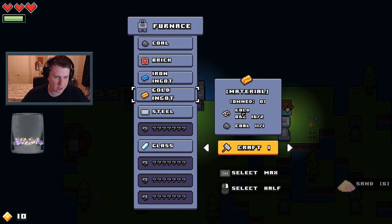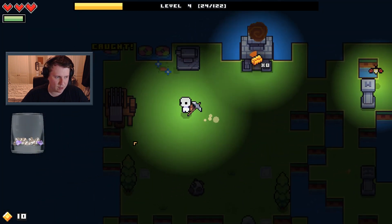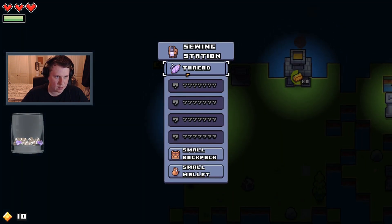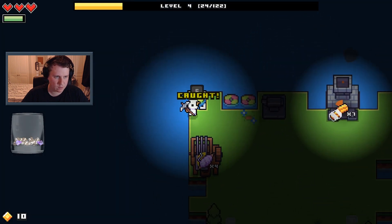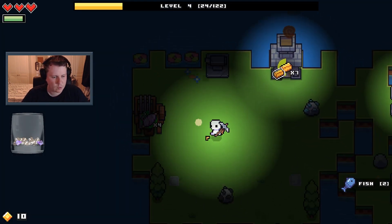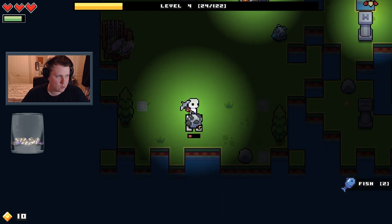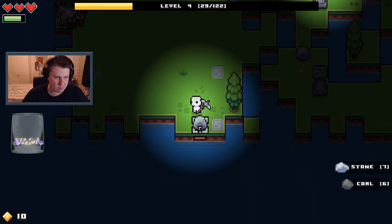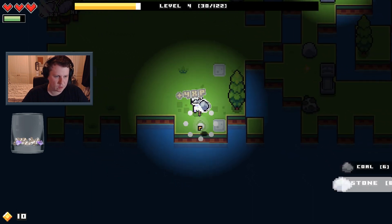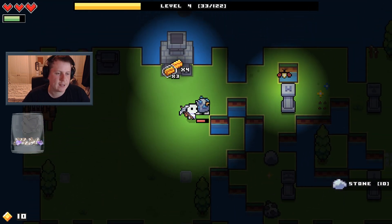We need to make glass at some point. Cool — we can make eight of them, definitely do that. Some coal. I'm going to upgrade my pickaxe as well — there's a slime pickaxe which is pretty good. Just a very relaxing game at the end of the day.